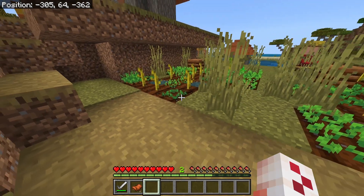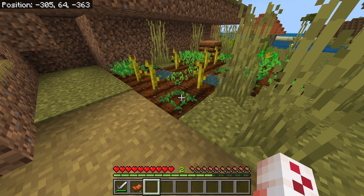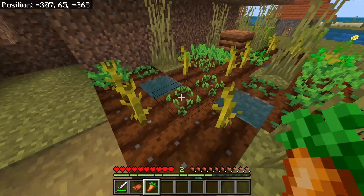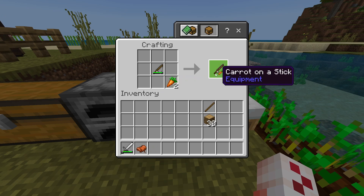For this achievement you're also going to need a carrot on a stick. To get carrots you can just find them in villages — if you're lucky enough to find a village you can just harvest a carrot from the ground. Then with your carrot, go to your crafting table and place your fishing rod with your carrot and you'll get a carrot on a stick.